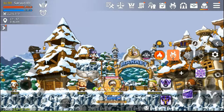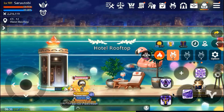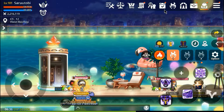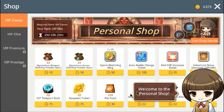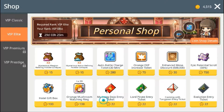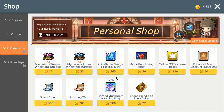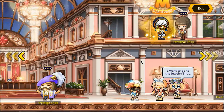To efficiently earn the most coins each day, you want to go to the rooftop and do the three tasks: the one card, infinity pool, and maple punch king. After you've done that, go to the lobby and do your maximum daily hunts with the ring equipped. Then come to the personal shop — if you have an elite rank, you can buy a one card ticket and do it again.